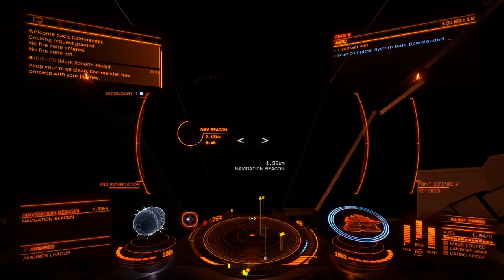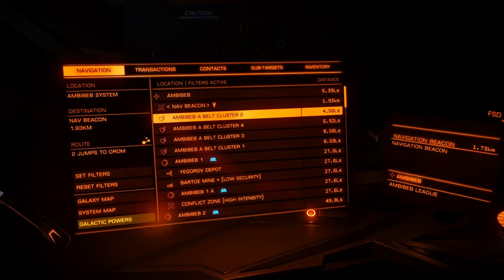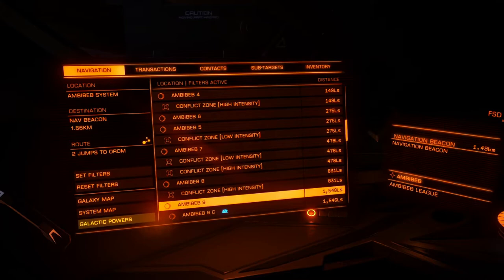What you need to do at a nav beacon as well, to get the full outline of the system and what's in it, is to scan the nav beacon. It will show you what's in the system. In this system you can see there's a lot of combat zones, so I decide to go to a combat zone to show you a bit of combat.